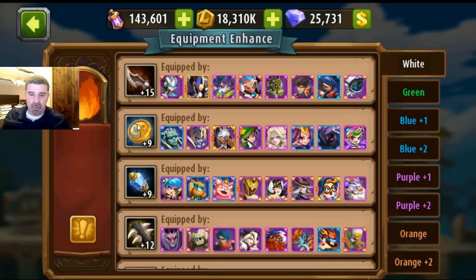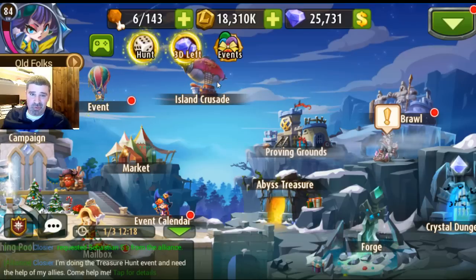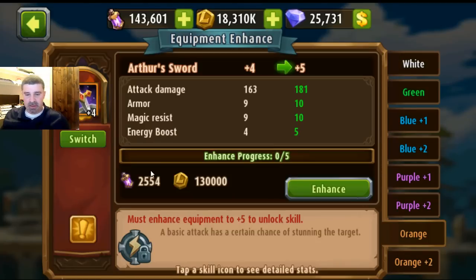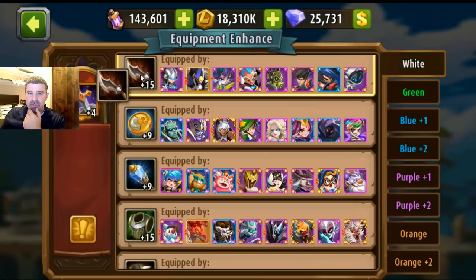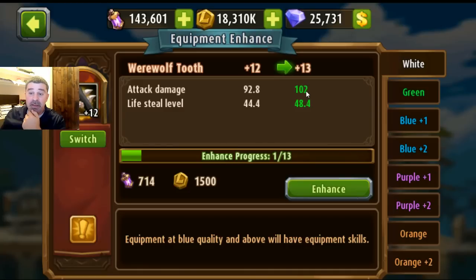I had some oranges I wanted to upgrade, and I upgraded a bunch of my whites to 15. Some people say why would you do that, but stat-wise it's actually a pretty good return on investment. If I go here to the forge and look at an orange, it was taking me three turns — that's 6,000 plus 7,500 — and I'm only gaining 18 attack damage. With the whites, I'm getting 10 for the same price. So you can see it is a better return on investment to maximize these.